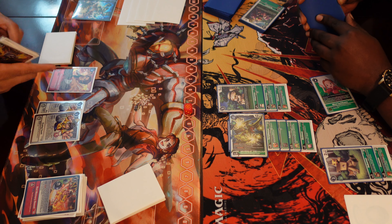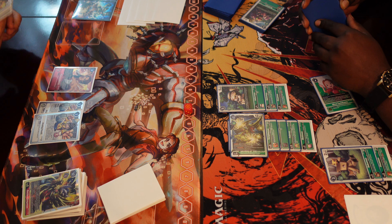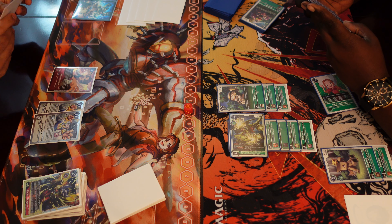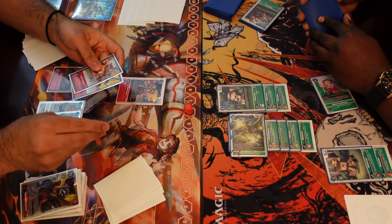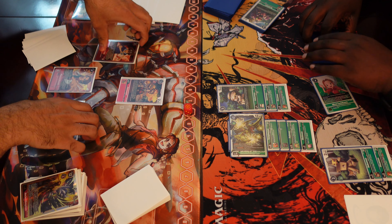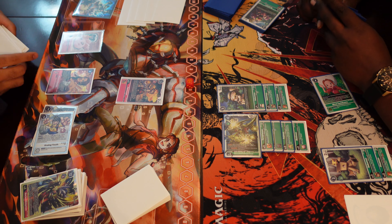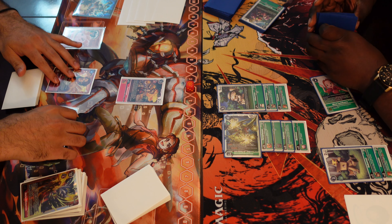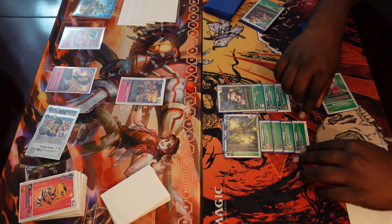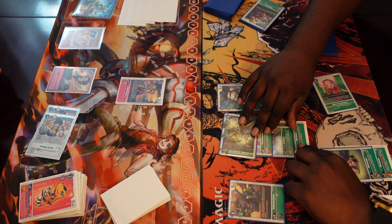He swings into Ancient Greymon — he's plus 3,000, so 15,000, more than enough to run him over. Ancient Greymon dies and I'm going to trigger his effect to play a level four or lower hybrid from my hand. Playing a Flamemon to get a search by revealing the top three — adding Tai Kamiya to my hand, no hybrids there. Then I suspend my two Analog Youths to gain two memory, putting my opponent to zero. Piercing goes through and I lose the top card of my security.